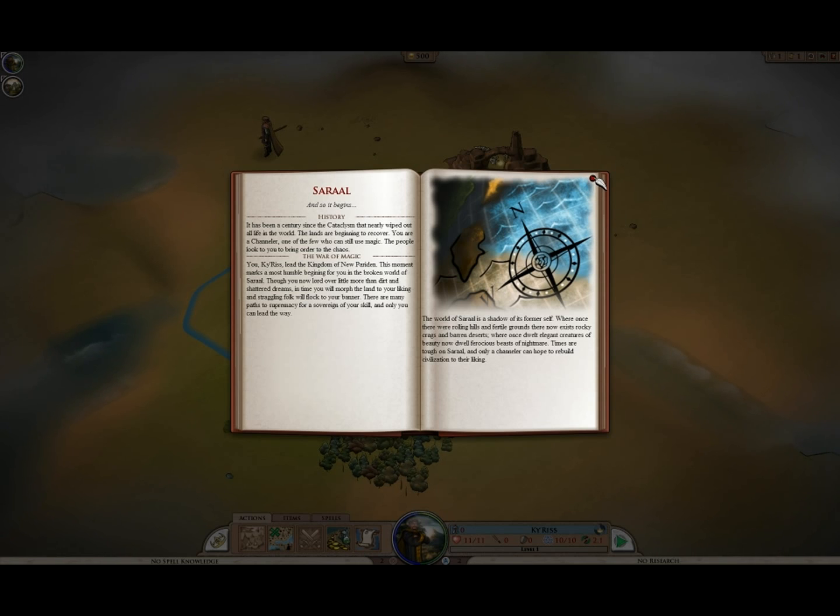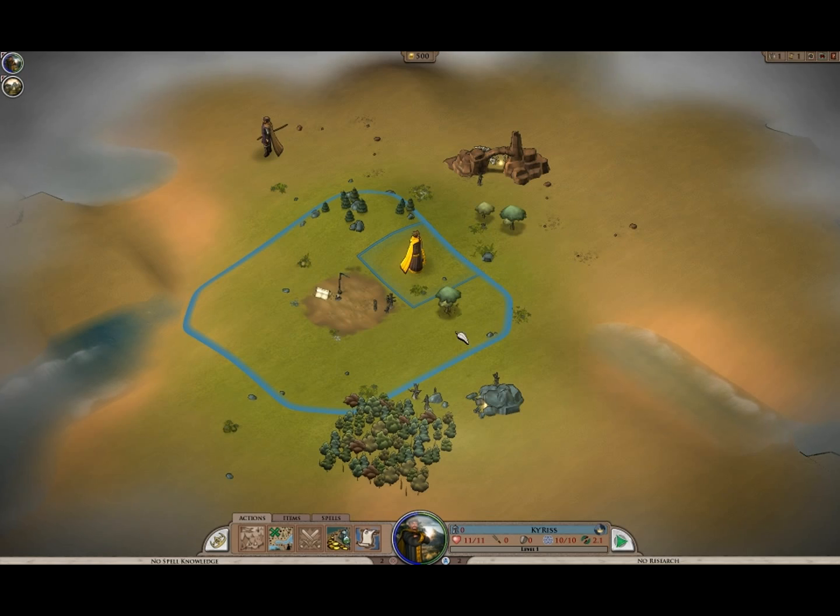This one is going to be focusing on magic and adventuring. For the beta test of this version, they've disabled what they called Civilization and Warfare tech trees. So we'll be experiencing the adventuring side of it, and kind of go from there.